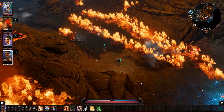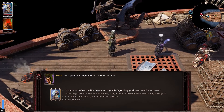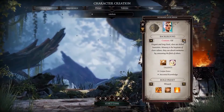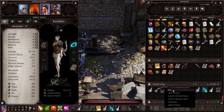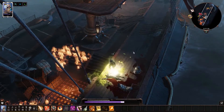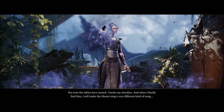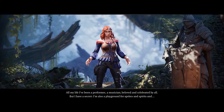Divinity: Original Sin 2 immerses players in a deep and expansive RPG adventure set in a richly detailed fantasy world. Visually, the game features beautifully crafted environments and character designs that enhance the immersive experience. Difficulty scales with complex tactical combat encounters and challenging puzzles, requiring strategic thinking and careful planning to overcome obstacles. The gameplay emphasizes player choice and narrative-driven decision-making, with multiple paths and outcomes based on character interactions and moral decisions. Visual effects are intricate, with magical spells and environmental interactions that add depth to gameplay dynamics.